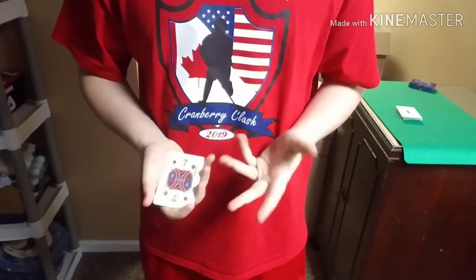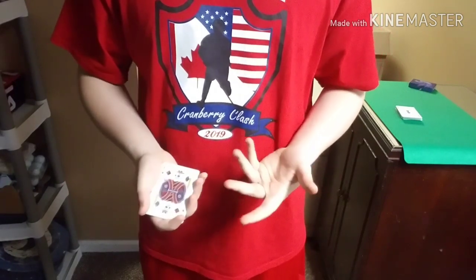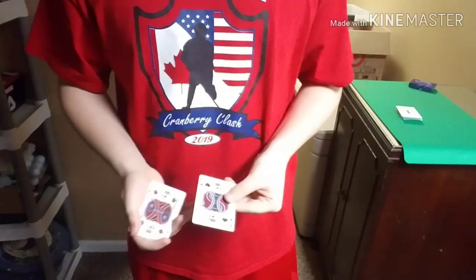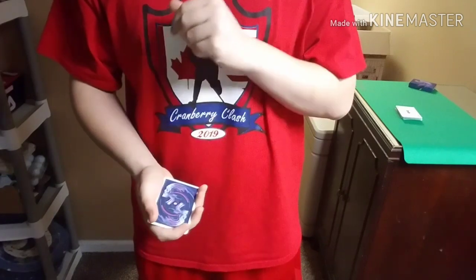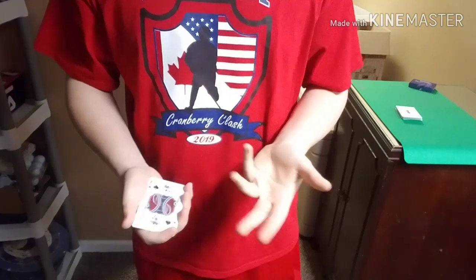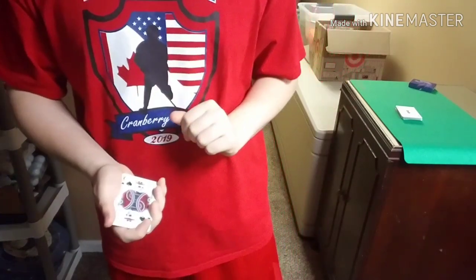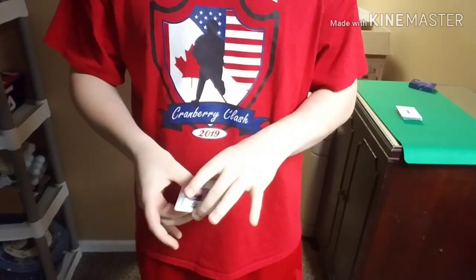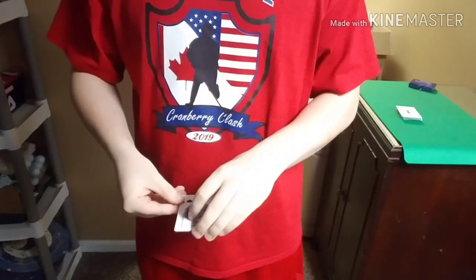This trick is known as Twisting the Aces. Now why am I using the kings? Well, to be honest I just like using the kings better. Here's what's going to happen: I'm going to take the kings and one by one turn them face down, but not just flip them over like that — that isn't magical. We're going to do this in a much more magical manner. Hence the name Twisting the Aces — all we need to do is give the pile a little bit of a twist to kick this off.